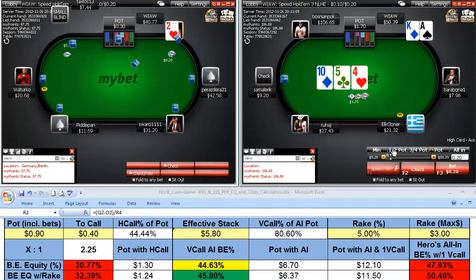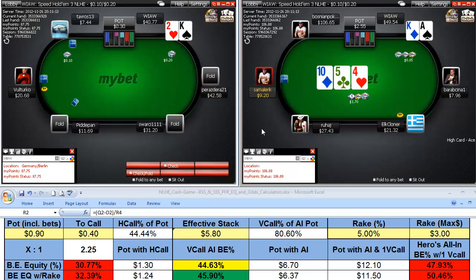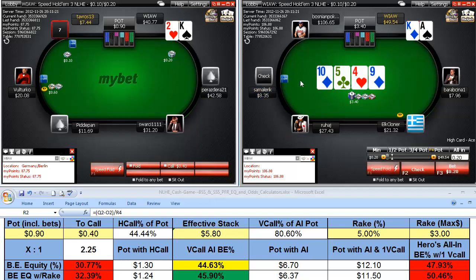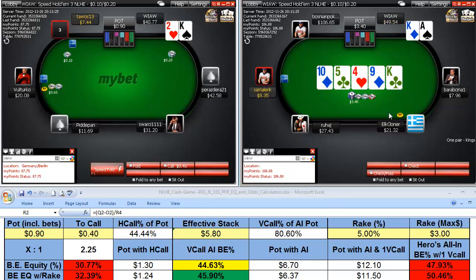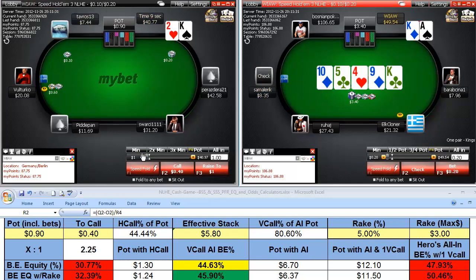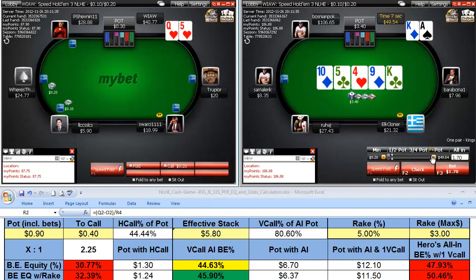We flop overs — two times in three flops, basically 66% of the time with Ace-King you're going to absolutely whiff, as we have. We make a bet in position, get two cards for the price of one, check behind, pick up a king — beauty. 54, 67, everything has missed unless he's on a set, so we want to make a value bet here of just over half pot.